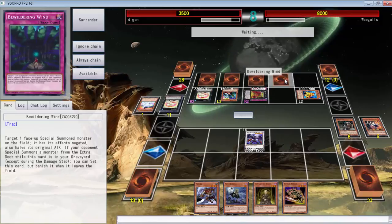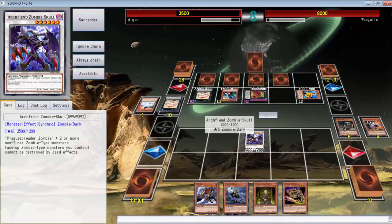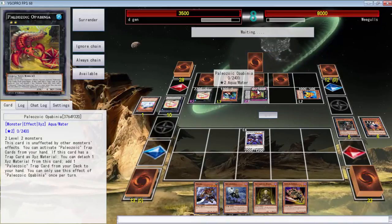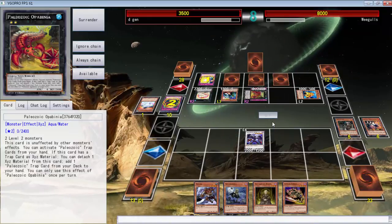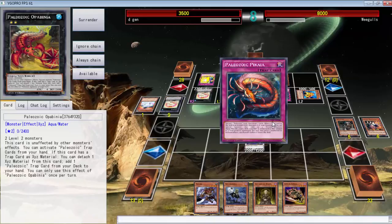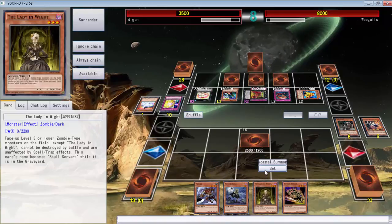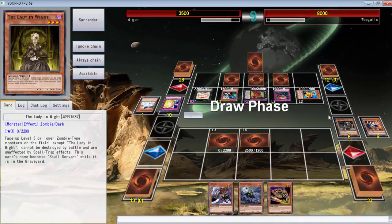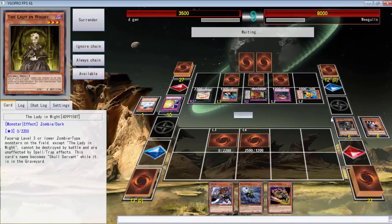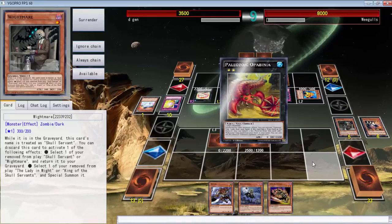I'm gonna lose 800 attack so I'm not attacking you. Should have attacked you, but it's cool — no, it's a Quaking Mirror Force. Yeah, this sucks. We just can't get over the Maxi back row. This is why we need spells and traps — we can't draw them. That's how I generally lose most of my duels: I cannot draw any type of spells and traps to support the monsters I have. I did draw double Allure though.